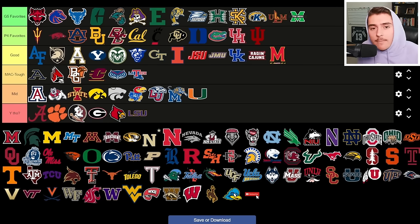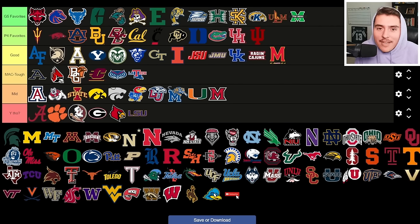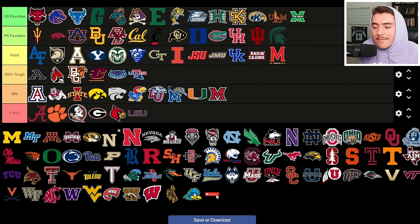Miami Hurricanes are mid tier — they had success in the transfer portal bringing in studs like Cam Ward at quarterback, but need to turn it up after a couple years of mediocre football. The Miami Red Hawks are actually mid tier too — they had an extremely successful season and are by far the best team in the MAC, so it'd be an even better rebuild if you took them to a tougher challenge. Michigan State is at the bottom — they snagged some Oregon State transfers and have intriguing young players like Antonio Gates Jr., but they're projected to finish at the bottom of the Big Ten.